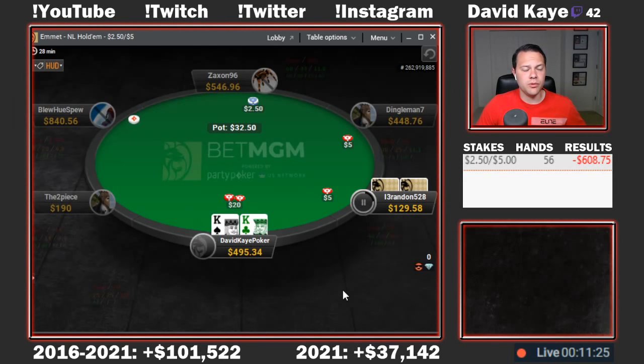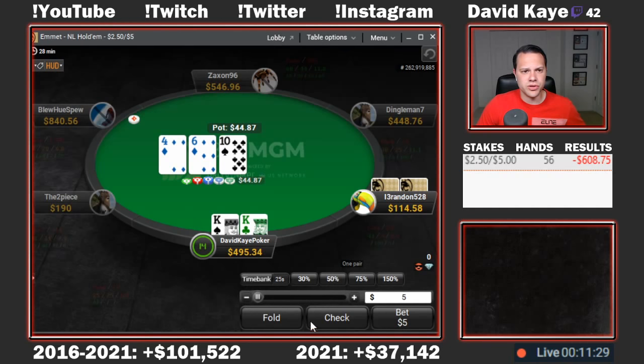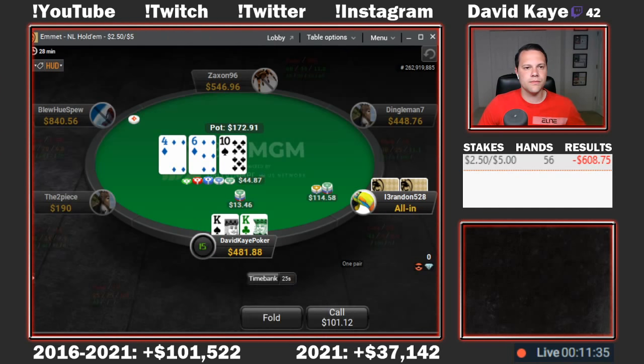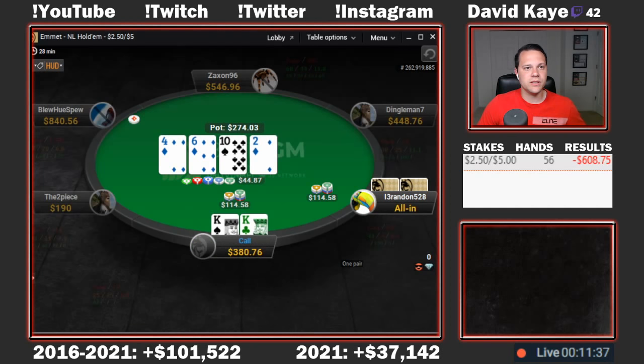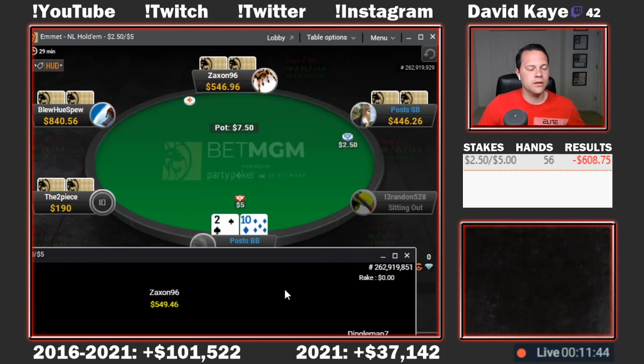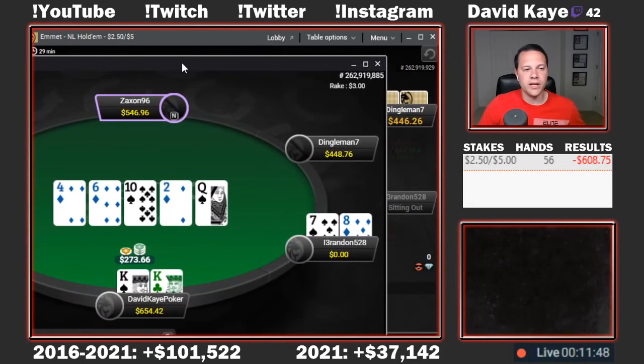Here we get a low-jack limp. We're going to raise the hijack with pocket kings and get called. The opponent starts pretty short — under 30 big blinds — so we'll put out a c-bet on the 10-6-4. They jam on us, we'll be calling. It looks like we're going to be good. Our opponent had 8-7 offsuit, so they flopped a gut-shot straight draw.